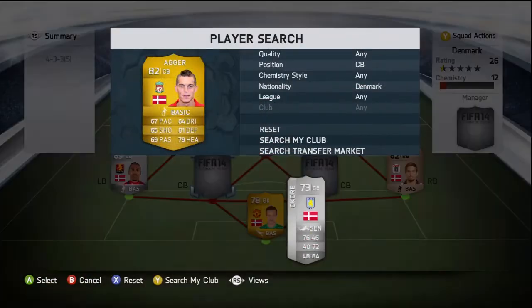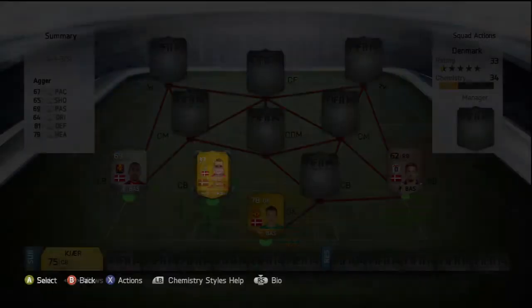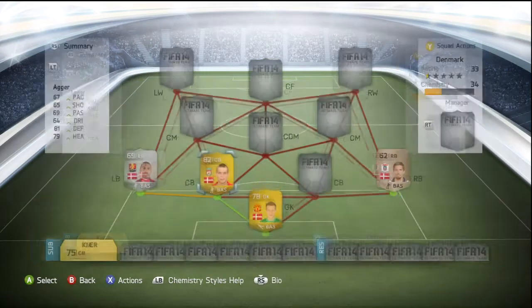Moving on to the two center backs - at left center back we've got Daniel Agger. We picked him up for 750 coins and his standout stats are his 81 defending and his 79 heading, but he does also have 69 passing, 67 pace, 65 shooting, and 64 dribbling. Pretty well-rounded stats - he's got a fantastic left shot and a pretty decent free kick on him as well, so if you've got the coins definitely pick Agger up.